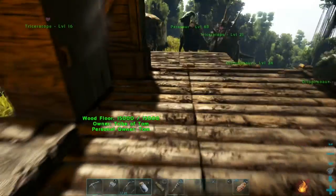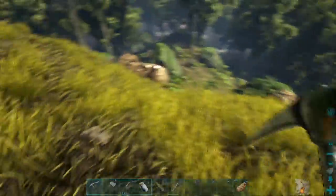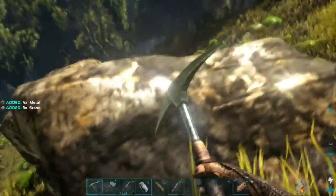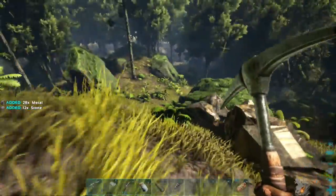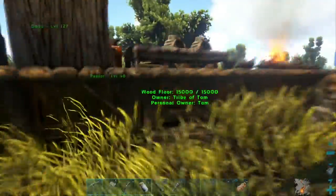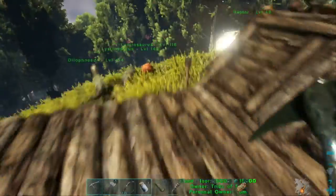We can make the scythe as well. I'll harvest one of these rocks. This one's not quite as metal-rich. I'm sort of saving the other metal for when we get an ankylo, which I guess we could start looking out for. We'd ideally do with vegetables and stuff before that, but with the taming settings I've got it's really quick anyway.